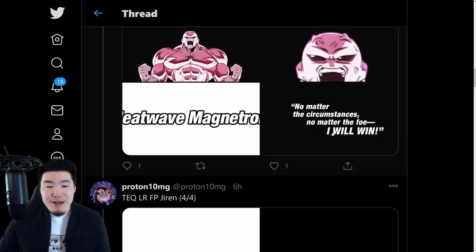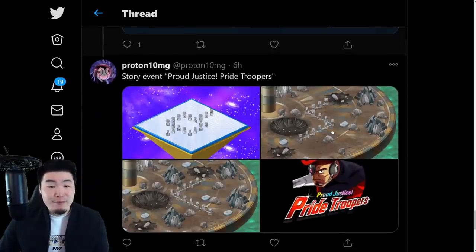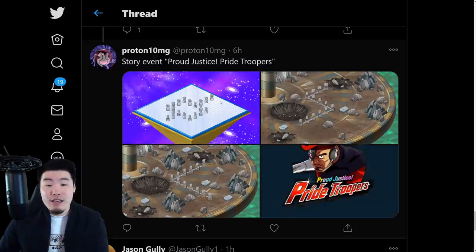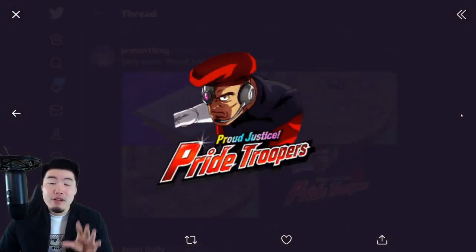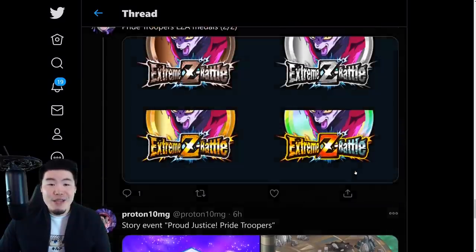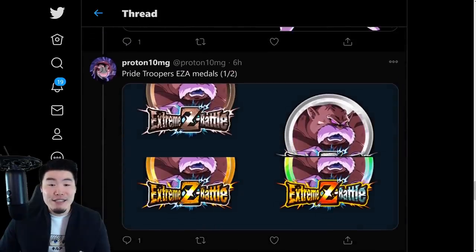So we're gonna pop down to the bottom here — you guys can see some of these assets as we go along. The first thing we're gonna take a look at are the assets for the new story events called the Proud of Justice — Pride Troopers. There are three stages in total, and there's also going to be a farmable free-to-play Casserole slash Pride Troopers unit, along with the medals to token awaken them. We also have the Extreme Z awakening medals for the AGL Dyspo and the STR Topo.